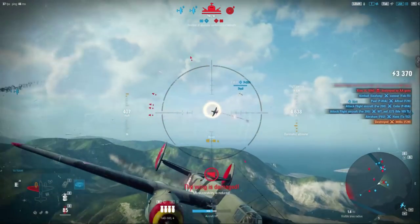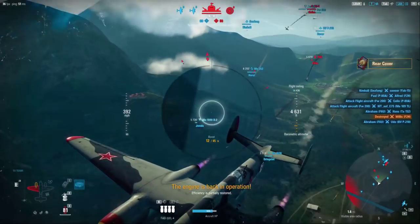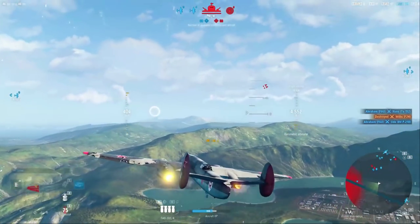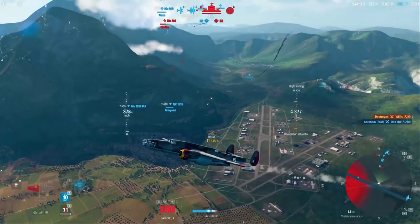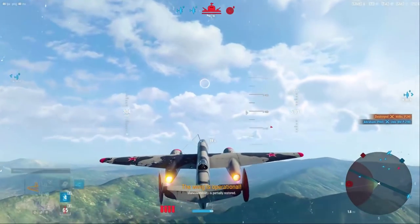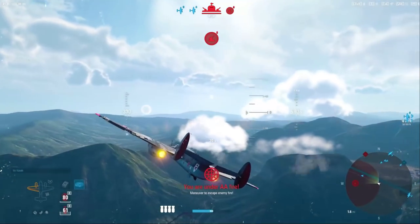We are under attack from that heavy, so we're going to go ahead and leave the area. Head over to this next zone and see what we can do for dropping some bombs. We'll let the cooldown on the engine start right now. Looking for the big, hefty sights. Wing is back up — always good to get that maneuverability.